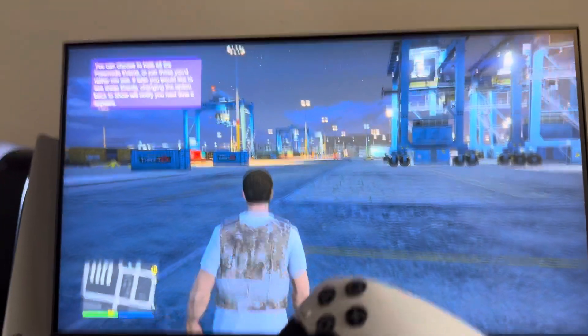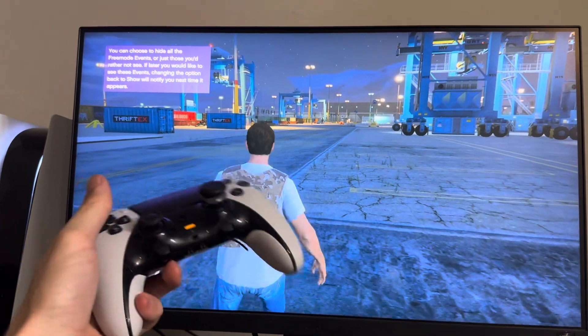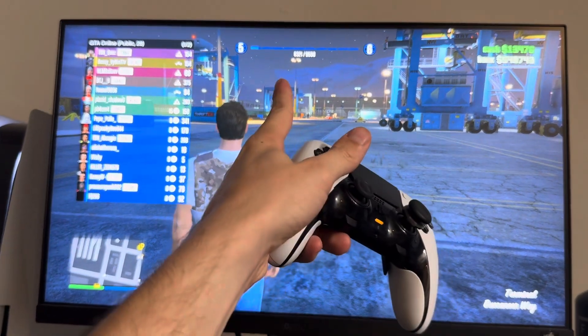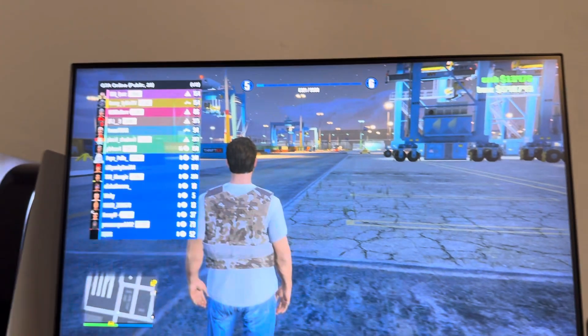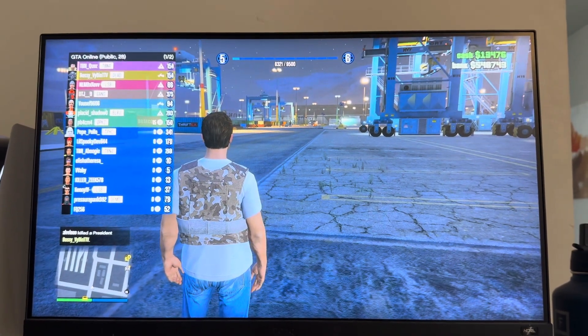What's up guys, it's your boy Way B. In today's video I'm going to show us how to quickly view what level you are in GTA Online. How to do this is just click down on the d-pad — that's the easiest way — and you guys can look at your level at the top right there and see how close you are to the next level. So it's a short tutorial, and I'm out. Peace.